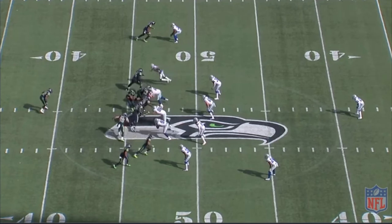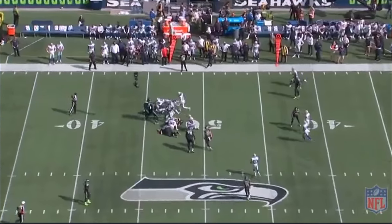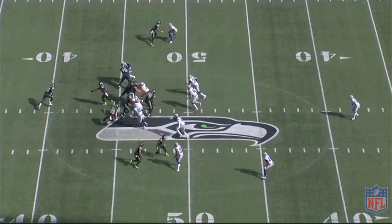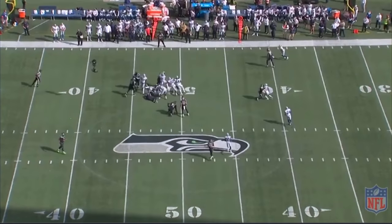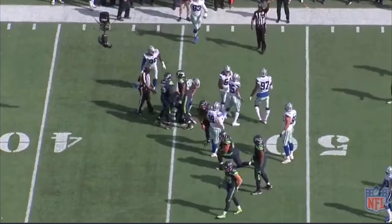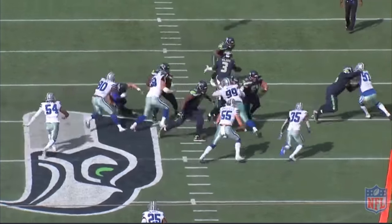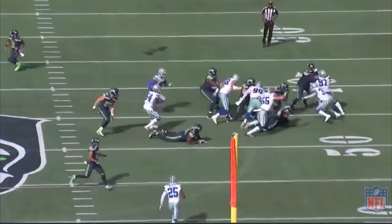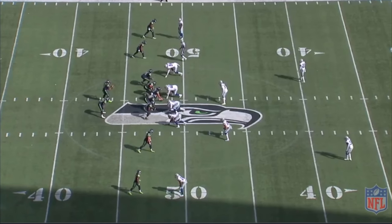That's everything you want to see, especially out of your first round draft pick — explode, disengage, get the runner down. Keep in mind, if he allows the opposition to get inside his frame, that runner could get an extra three or four yards. Here he gets around and makes the tackle. Shame on the first guy — I think that was number 35 — he just missed, but Vander still explodes and gets around to make the tackle.